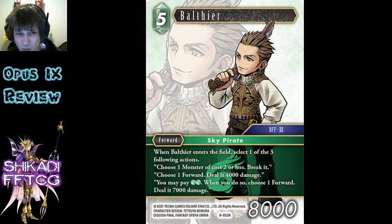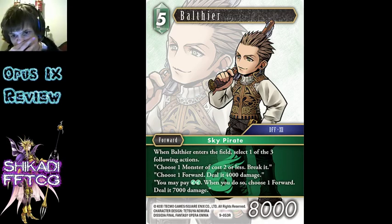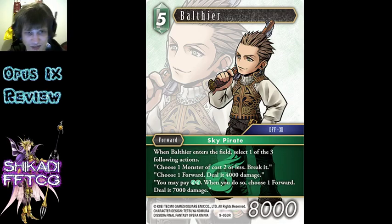Balthier - weird twist on Amaranth. Not being EX is probably the killer there. Dealing 7k - being 8k is much better than being 7k, but only dealing 7k still, probably not enough to justify it. Killing a 2 or less cost monster on a 5-cost 8k is actually pretty good, so if you're against monsters that is very good. And the Juice deal, 4,000 damage is just whatever. Killing monsters is good, otherwise average.